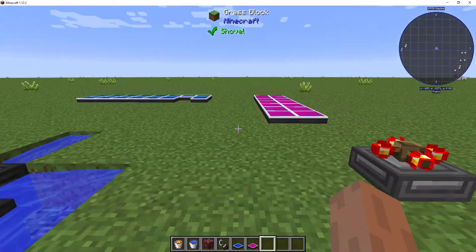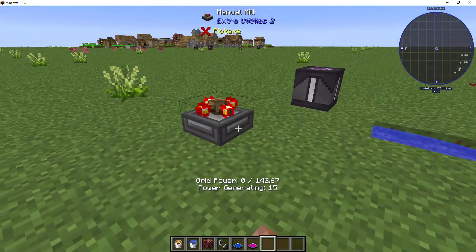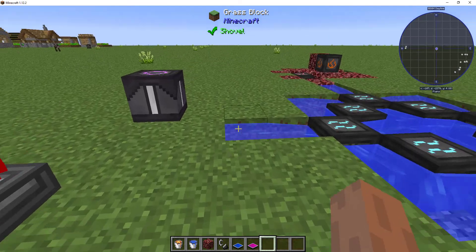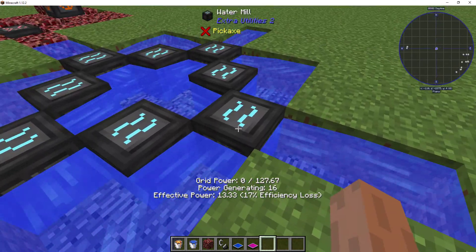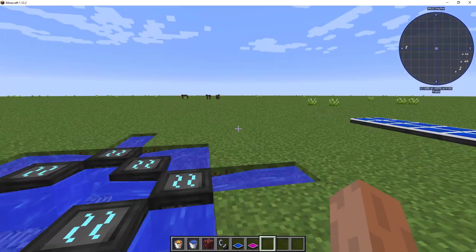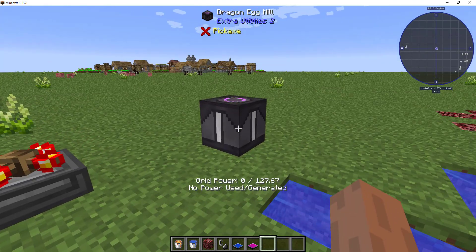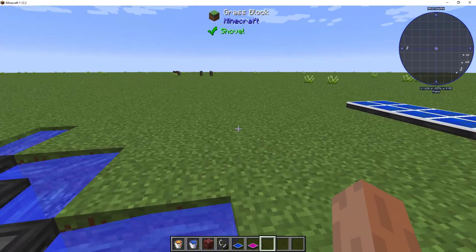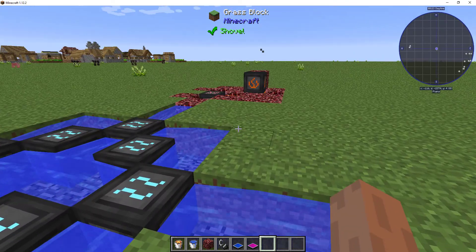But anyway, to answer people's questions: the mod was updated with efficiency loss, and you're going to have to recalculate your GP — you can't just rely on windmills and water mills. This is SeaDevils2, and this is my short video on the changes to Extra Utilities. I'm going to explore more in my Let's Play, so I'll bring any more updates to you as soon as I can. Thanks.